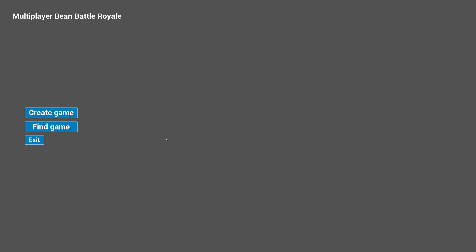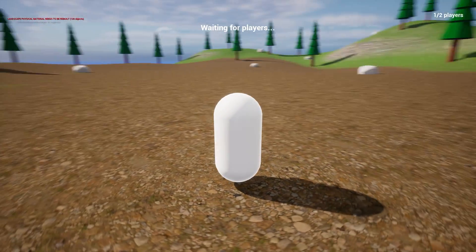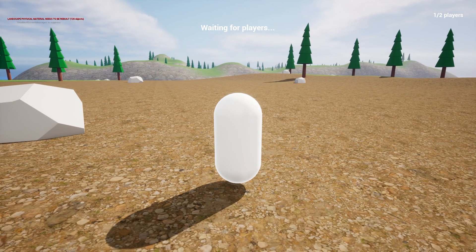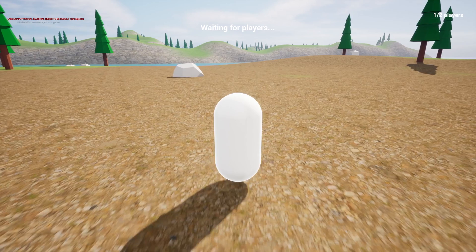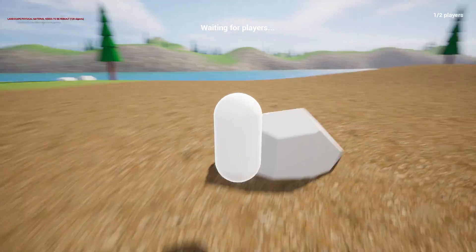To test locally, simply hit Create, choose five players, and create the session — this is now a session running on Steam. To test with another person, package the game as a development build .exe, give it to another device logged into a different Steam account, and you can test the multiplayer yourself without needing friends.